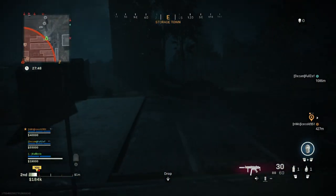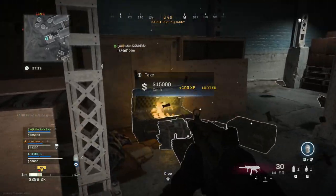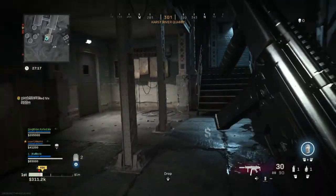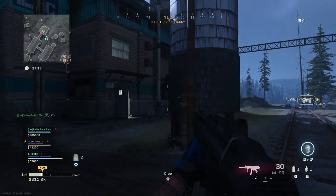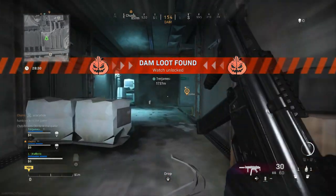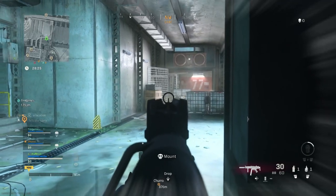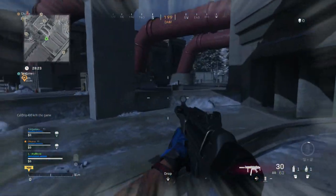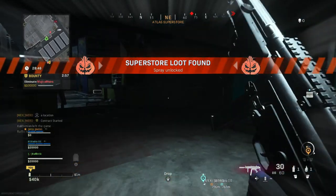Got the storage town loot — these little loots in the back, there's little sheds back here. Storage loot done. Aquarium one found in this area right here. Got the dam loot — it was down in there, there's always a chest right there. Just got the superstore one!